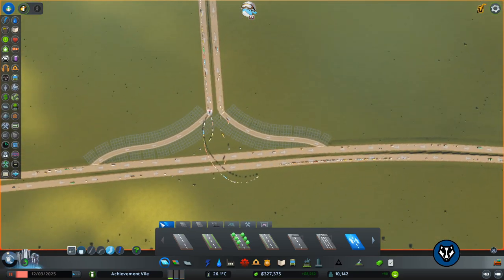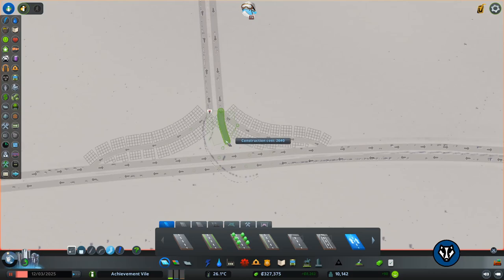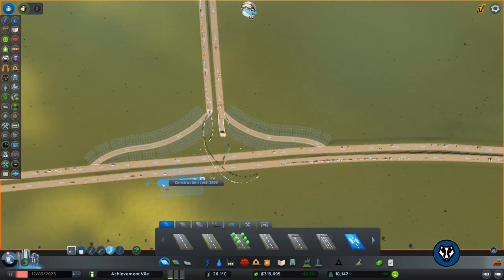Now we're going to come down with this one. It's going to go underground because they've got a crossover, so it's going to go underground here, come up right beside the motorway, and then gently join. There we go — perfect.